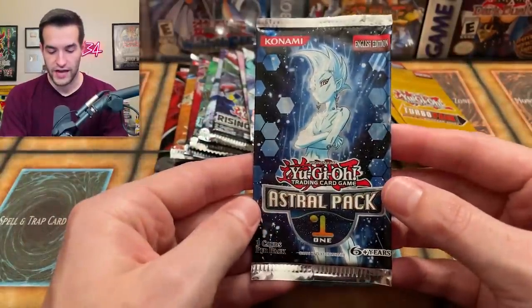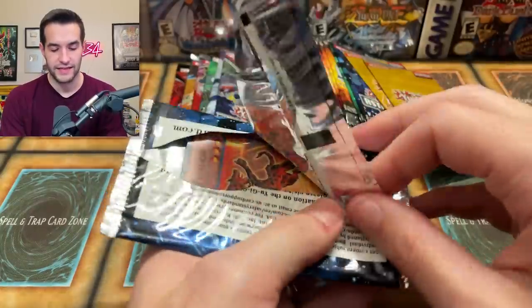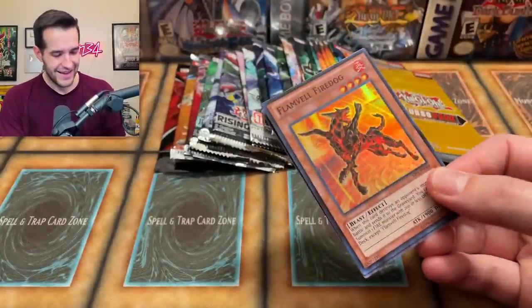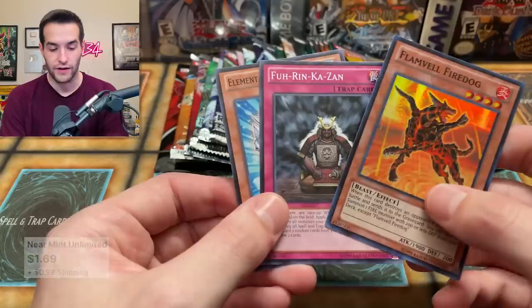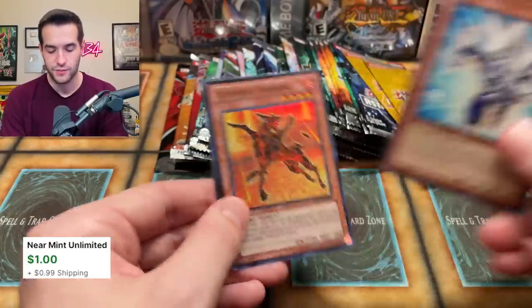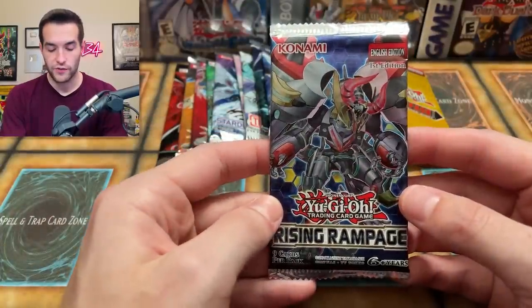Let's go to Astral Pack 1 — our first astral pack of the day. Can we pull something cool? There's a super right at the front — you've got to be careful with these astral packs. Flame Bell Fire Dog, Furikazan, and an Ice Edge — Ice Edge might have been worth a dollar or something. And then Flame Bell Fire Dog. Pretty cool.